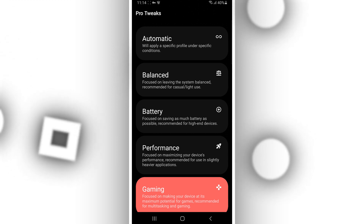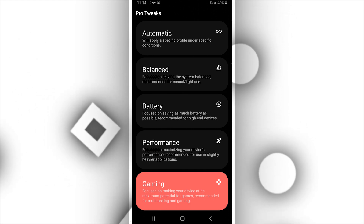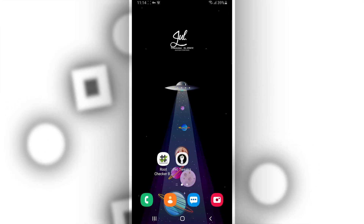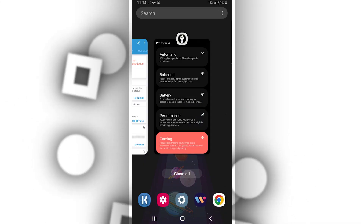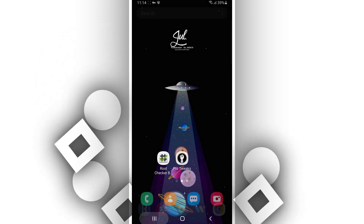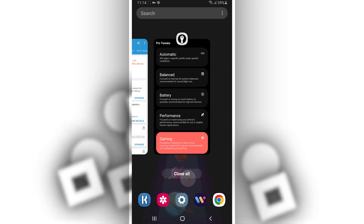And the gaming mode, focused on making your device at its maximum potential for games, recommended for multitasking and gaming. After selecting what you want to use, you just minimize the application. Do not close the app — minimize and enjoy your device at maximum potential.